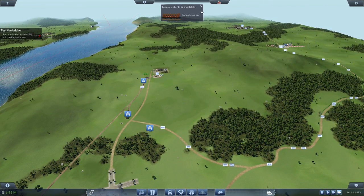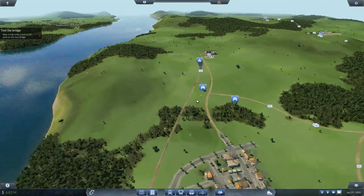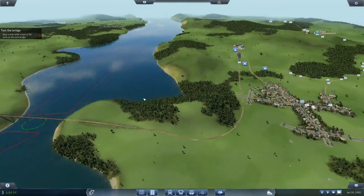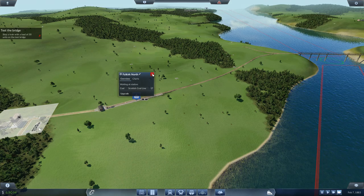Well, things aren't going too bad right now. We're just trying to get to 1890 for one objective, and then we're trying to get as many units as we can on this train, which just did 60. Which is pretty awesome. There's only 17 waiting right now.